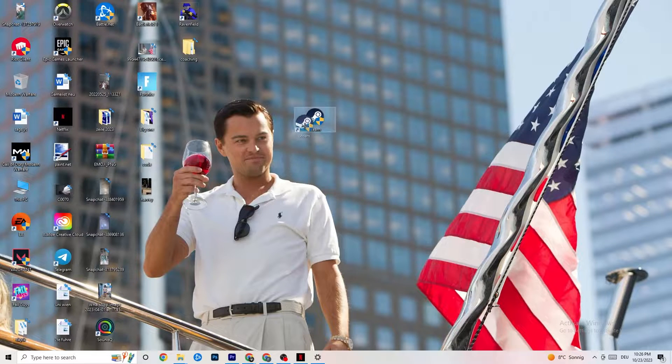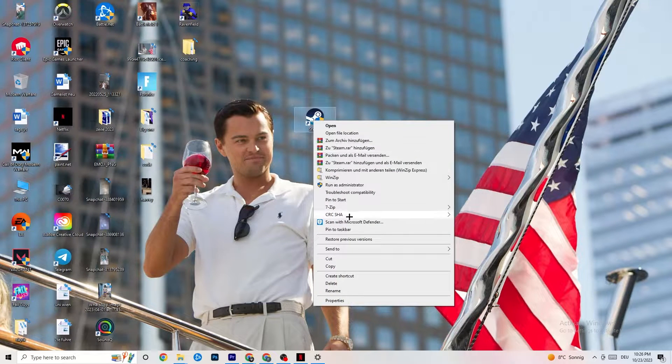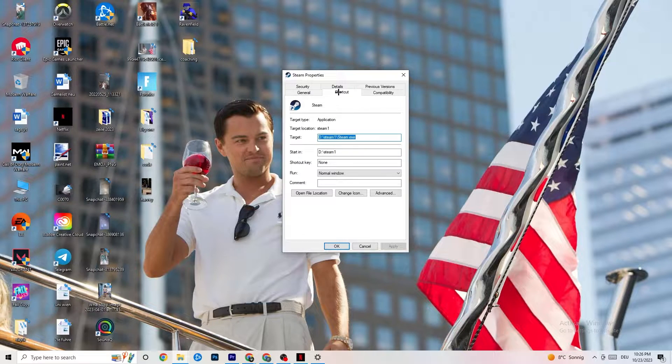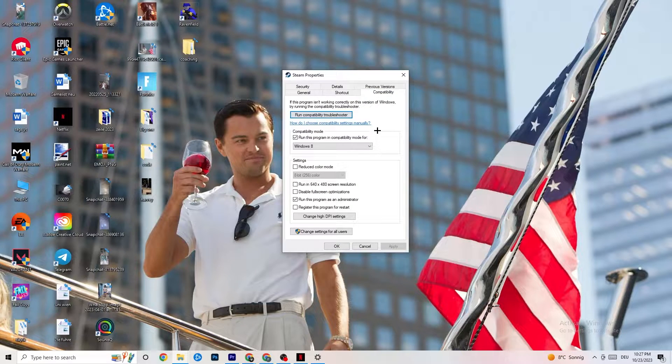If that works, close your launcher again, right-click it, go to the very bottom where it says Properties. Once you hit Properties this tab will pop up — stay on the Shortcut tab but then go to the right side where it says Compatibility. Copy these settings: enable Compatibility mode and select the latest version of Windows — for me it's Windows 8, but it could also be Windows 10 or 11. Disable 'Reduce color mode,' disable 'Run in 640x480 screen resolution,' disable it, then enable 'Disable full screen optimizations,' and enable 'Run this program as an administrator' — that's really important. Disable 'Register this program for restart.'